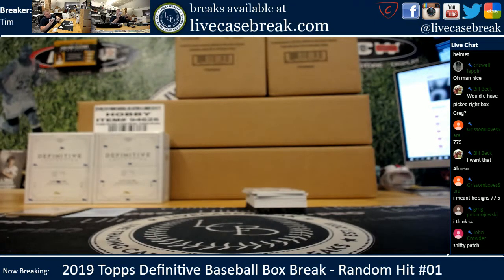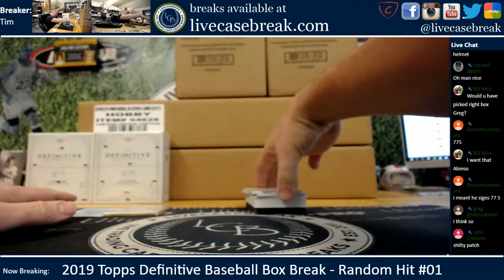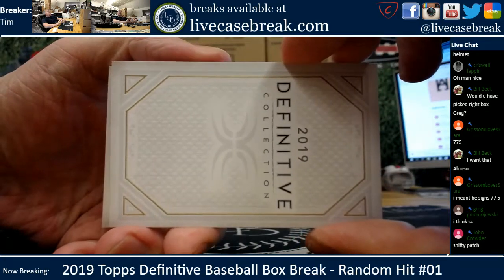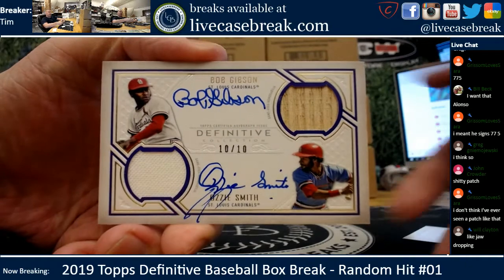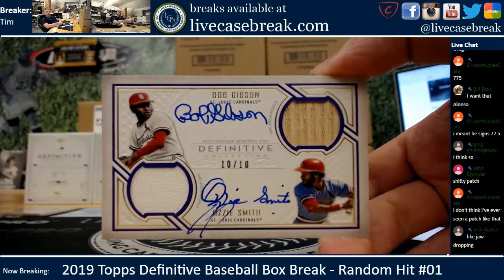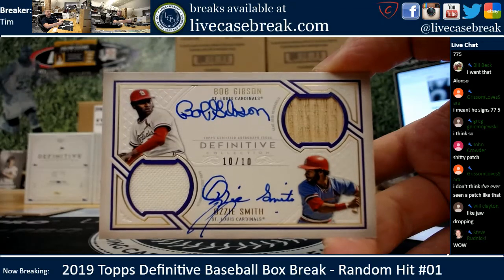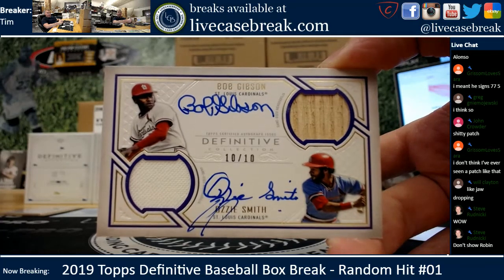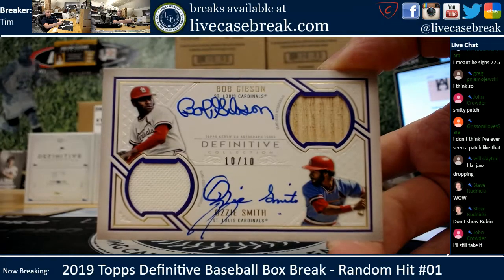Oh my god, we have a jaw-dropping dual — like jaw-dropping, especially for a lot of people in this group not named Crowder. Not going to be your favorite card John, but a lot of others will love it. Beautiful Gibby and Ozzy, 10 out of 10. Take the Cardinals logos off that, Crowder, you'd be pumped. On-card Ozzy and Gibby, 10 out of 10, little purple parallel. Game-used white jersey for Ozzy, game-used bat — actually I can't tell who's who's. I would assume the bat is Ozzy's and the jersey is Gibby's.